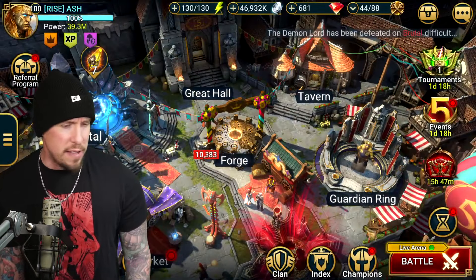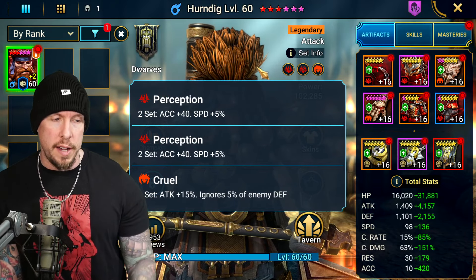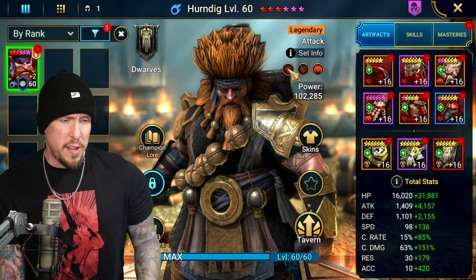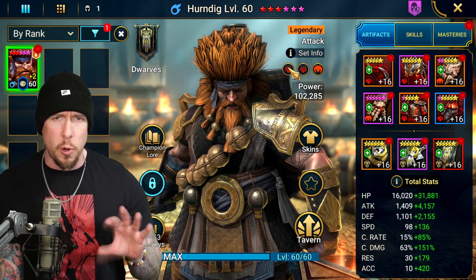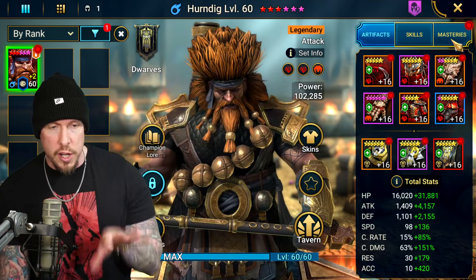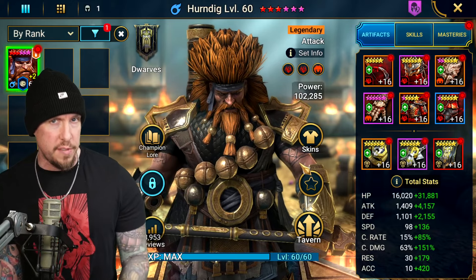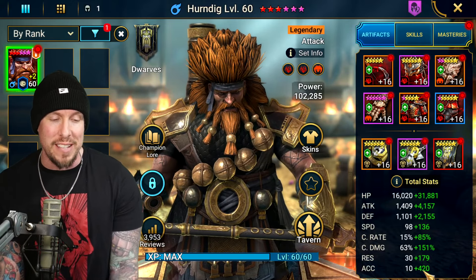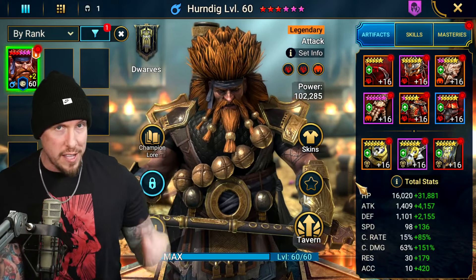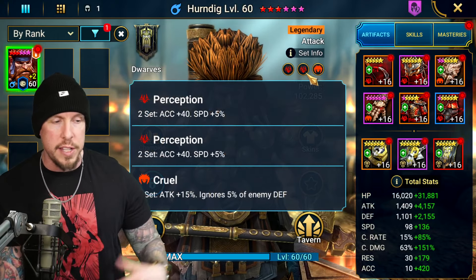Let me show you how I have him built. We have a double Perception and one Cruel set on him. In the arena, Savage and Lethal are going to be the way to go, but here we have him built for a general PVE build — we can still take him into the arena with this, we just don't have a ton of ignored defense, just the Cruel. We haven't chosen masteries yet; we'll do that together. The double Perception ensures accuracy is high enough to use him in Soul Cross, Curse City, Centranos, and Frost Spider, which needs very high accuracy on top stages.